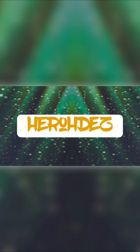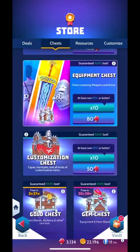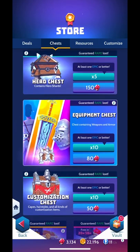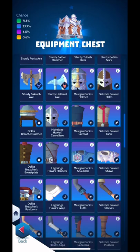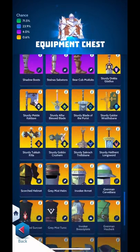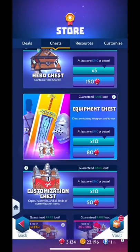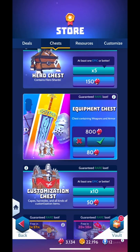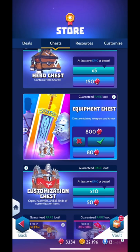As I was telling you in previous videos, I want to be opening chests — equipment chests specifically — because I want to try to get something good, because we're gonna need it for later on. Hopefully a unique golden equipment. I want to buy 40 chests and then another 40, so 80 in total.